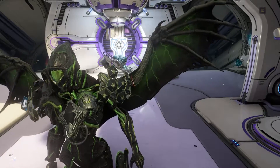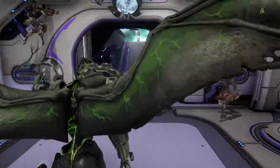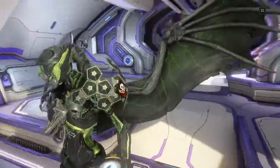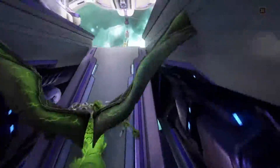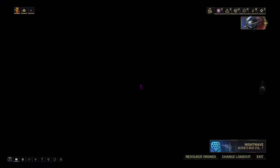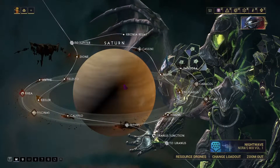Hello, welcome to my guide on how to both summon and kill your own lich in Warframe. To do this you will need to have completed the War Within and also have a Railjack. I will explain the Railjack later on, but for now you need those two things.